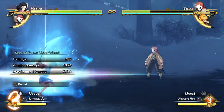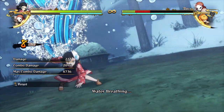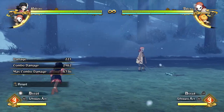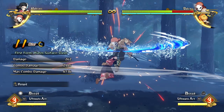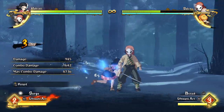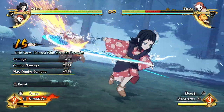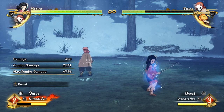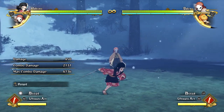With Makomo you're really not often going to have the opportunity to suddenly go into your ultimate, because she's never really in a position to cancel into it unless you intentionally set up a combo to go into it — like doing a single hit into a slash and trying to get it to work, which is tricky. A lot of the time with Makomo I end up just going for boosts because she can use a lot of meter in combos to get good damage. The boost combo ender gives a long knockdown and lets her build a lot of meter back while the opponent lies on the ground.